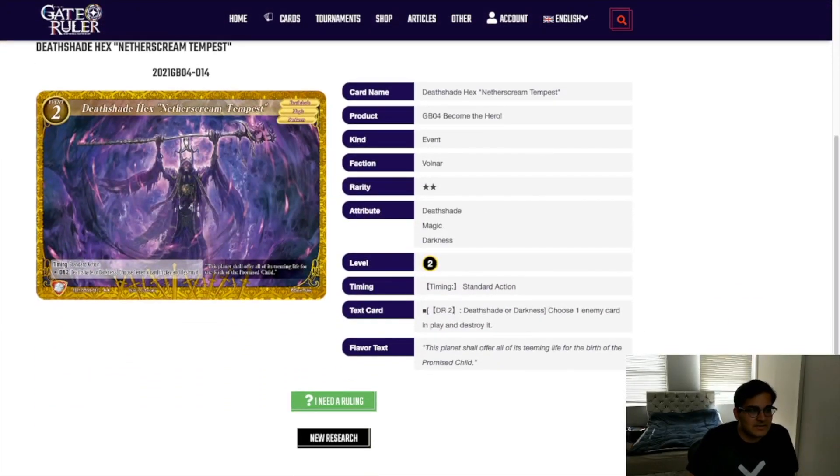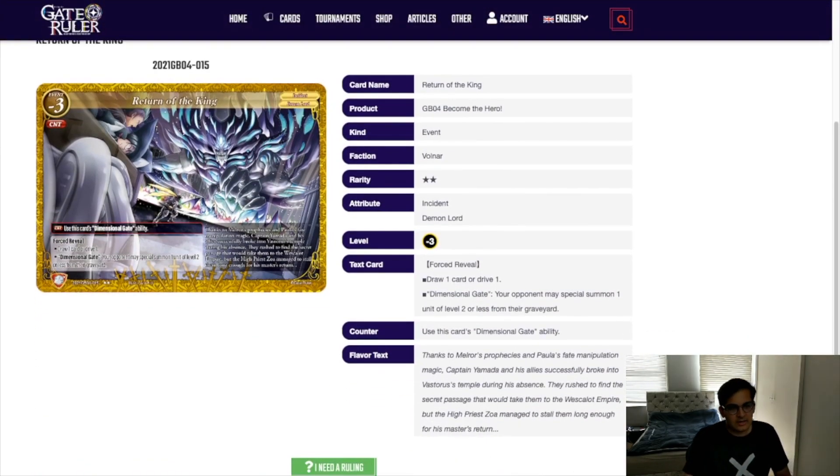Netherstream Tempest — DR2 to pop any enemy card in play. This is obviously very good. The downside is you need to take Volnar spells, and you are literally never taking Volnar. Whenever Death Shade becomes viable as just a two-attribute thing — basically whenever Black-Yellow Death Shade becomes viable, which seems like set five really has to do some heavy lifting to make happen — then this could probably see play. Or if Yellow gets comparable tools to Blue, you might actually feasibly play it over Blue. Return of the King — basically you're going to be getting those extra levels. Some decks are really going to like this, some are really going to hate it depending on the specific deck. It's a nice tool to have. Highlander is very happy — more negative level cards are always a good thing for Highlander.